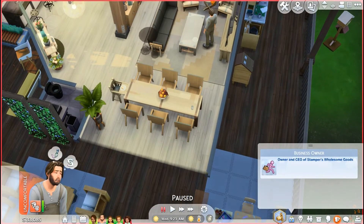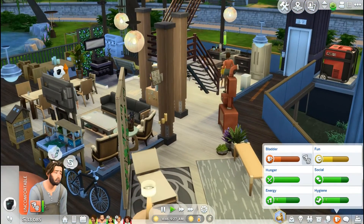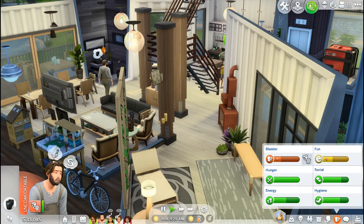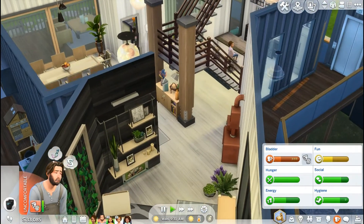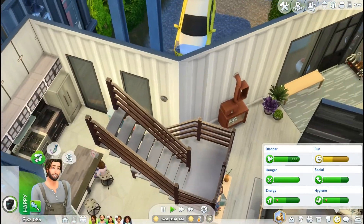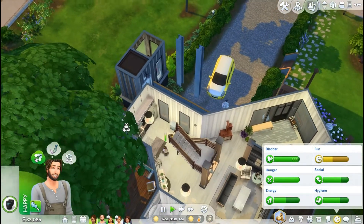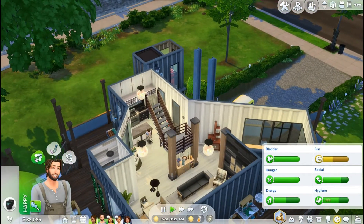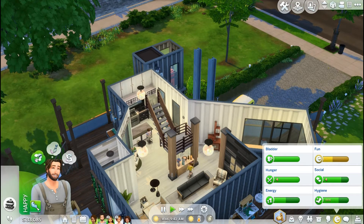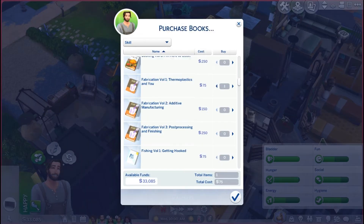I'm also going to have Grayson work on his needs. This is the house — if you want to see a more in-depth tour, definitely click the card on the screen and check out the description box. I will have a link to this build. It is a little hard to maneuver with the walls up because some of the edges are kind of jagged and close together, but I love this build so much. I'll go ahead and get fabrication volumes one, two, and three.